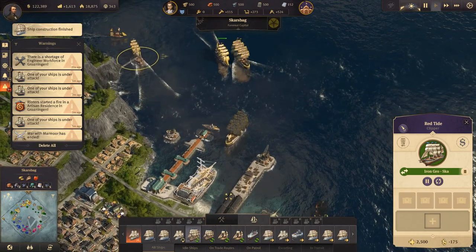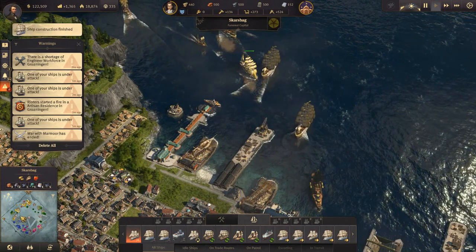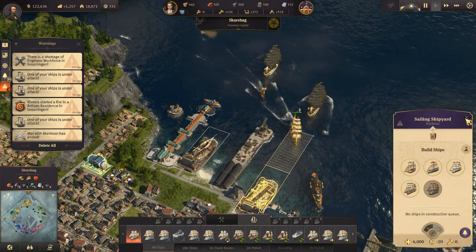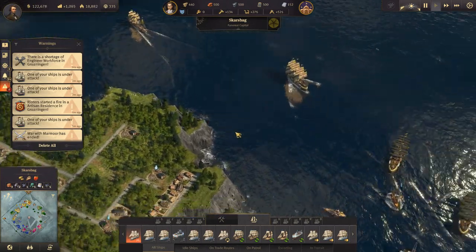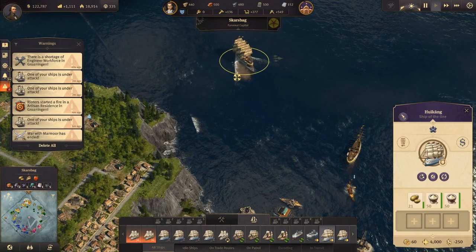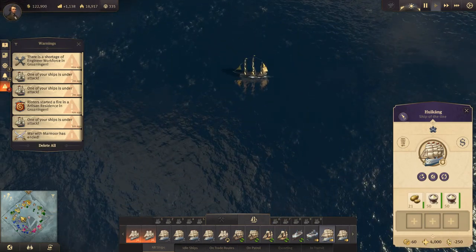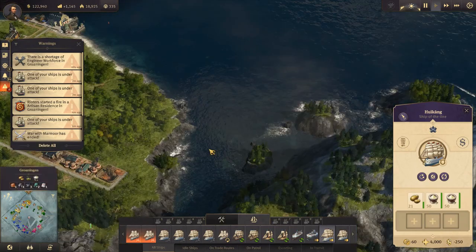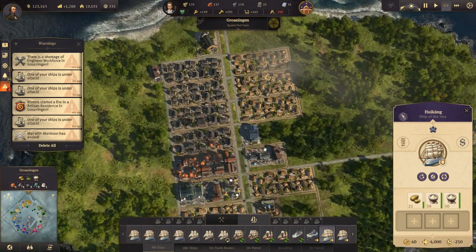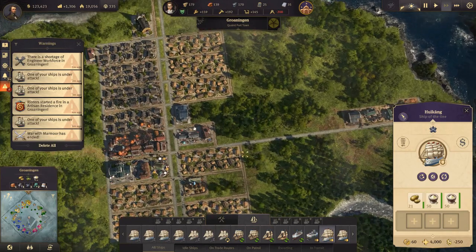Ship constructed — we've constructed one, let's construct another. Ship constructed — we'll build one more. Nope, we're missing guns. Let's move you up here. You are heading down there to sell, going very slow — let's speed it up. Gunning needs more engineers, but for now we can't get there.